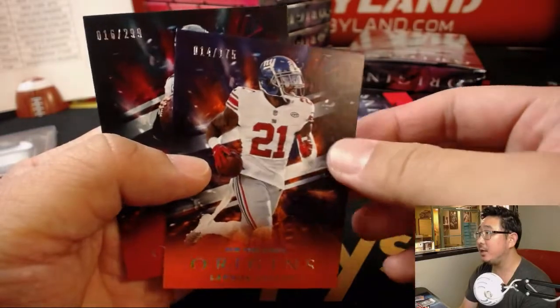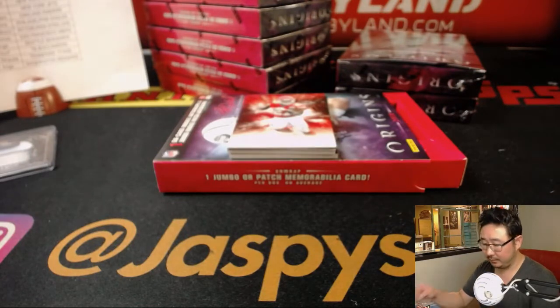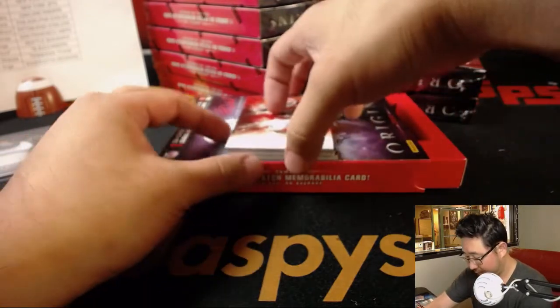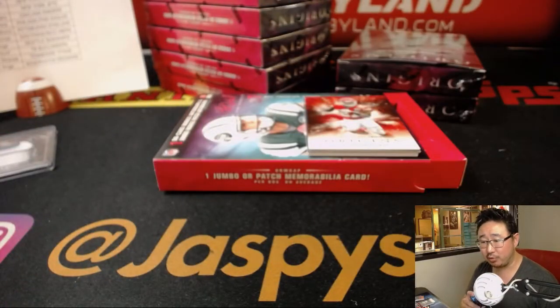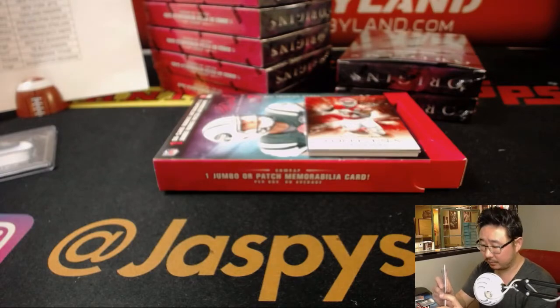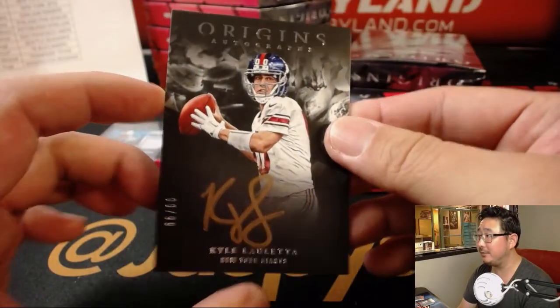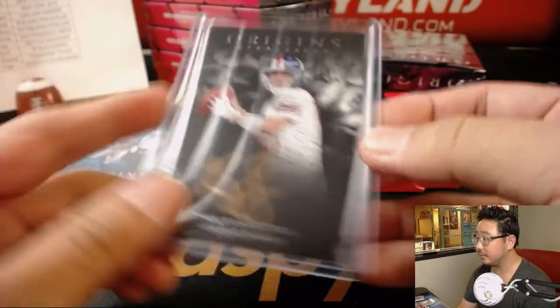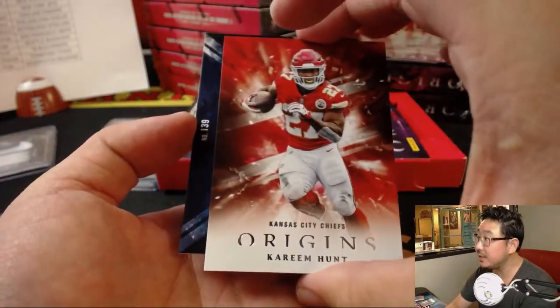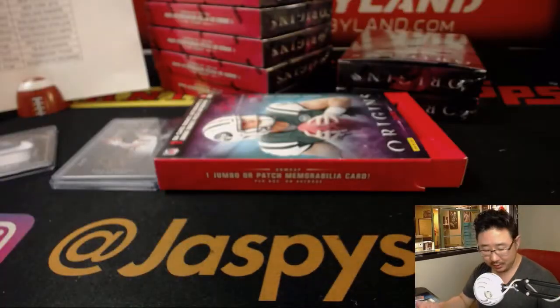There's Deshaun Watson. Landon Collins to 175 and Carson Wentz to 299. We got DJ Moore out of 25, nice one for the Panthers — Robert Rincon. The on-card auto is Kyle Lalletta — another gold ink autograph to 99 for the Giants, that'll be for Ashley and the New York football Giants. And behind Kareem Hunt is Mike White — that's a cool patch, another one for James's Cowboys.